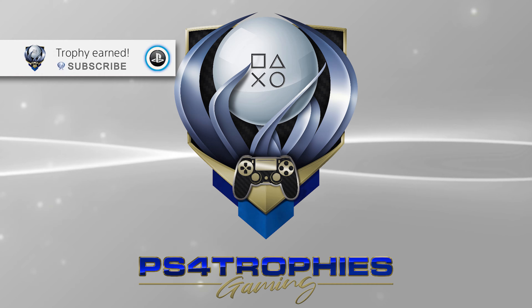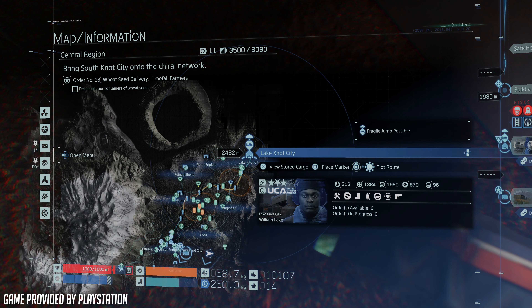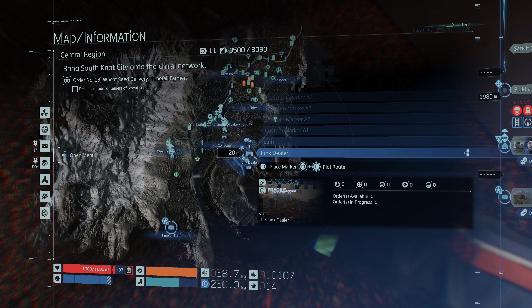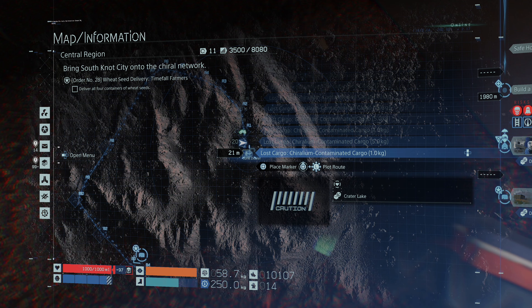To get the Public Service Porter trophy you need to dispose of some contaminated chiral and throw it into the crater lake. Once you get to the central region you're going to find the junk dealer. I just want to quickly thank PlayStation for providing me a copy of this game.